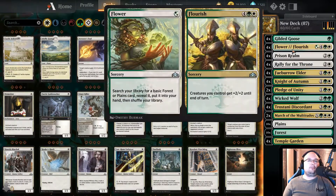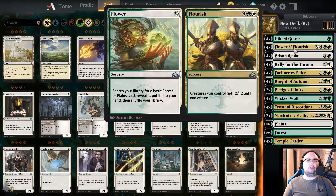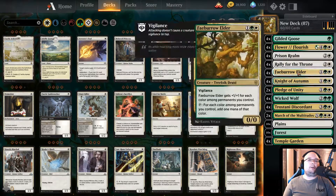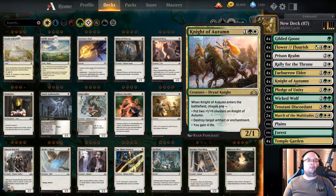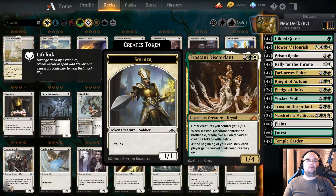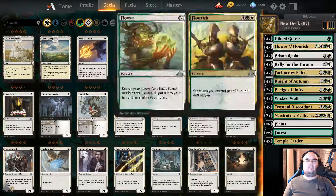We have some Gilded Goose, Flower Flourish for card draw just in case, Prison Realm, Rally to the Throne, Favor of Elder — this is a really good ramp card by the way, I always look over this card but it is really good — Knight of Autumn to destroy artifacts and enchantments and also to heal ourselves. We have Pledge of Unity, Wicked Wolf, Trostani, and two March of the Multitudes. That is about it really.